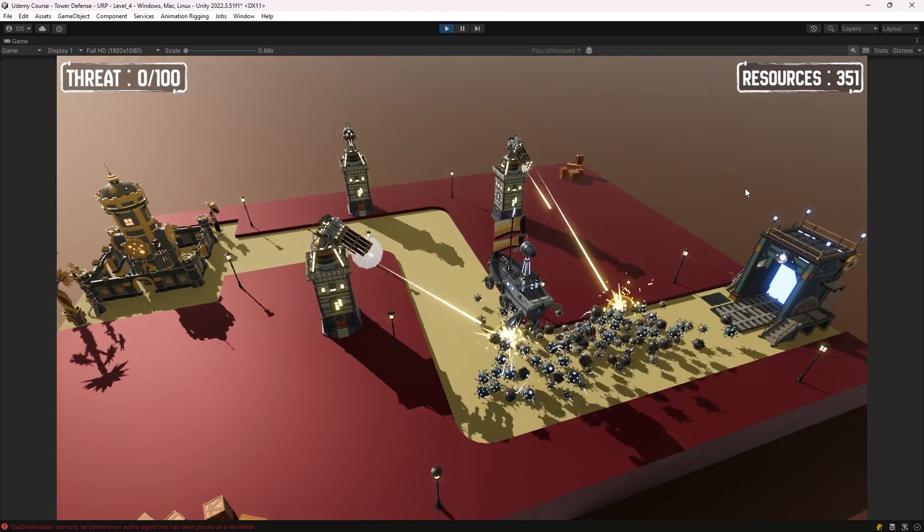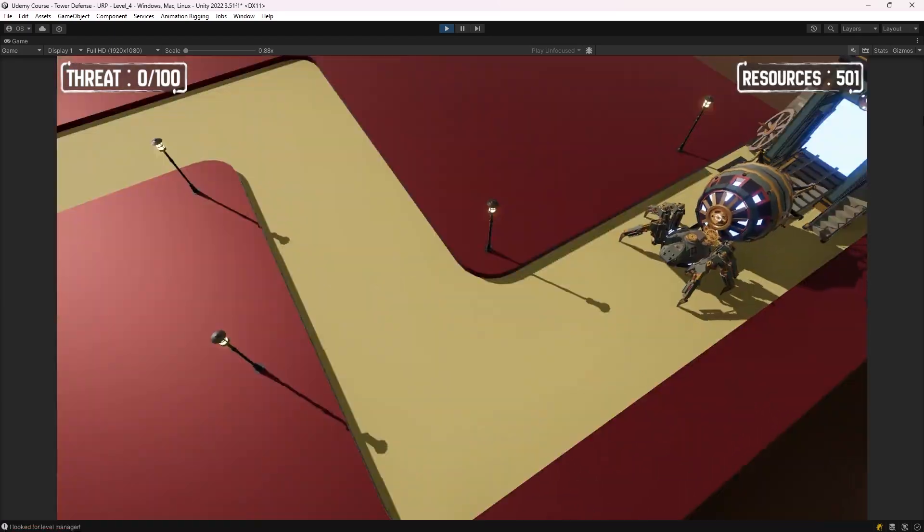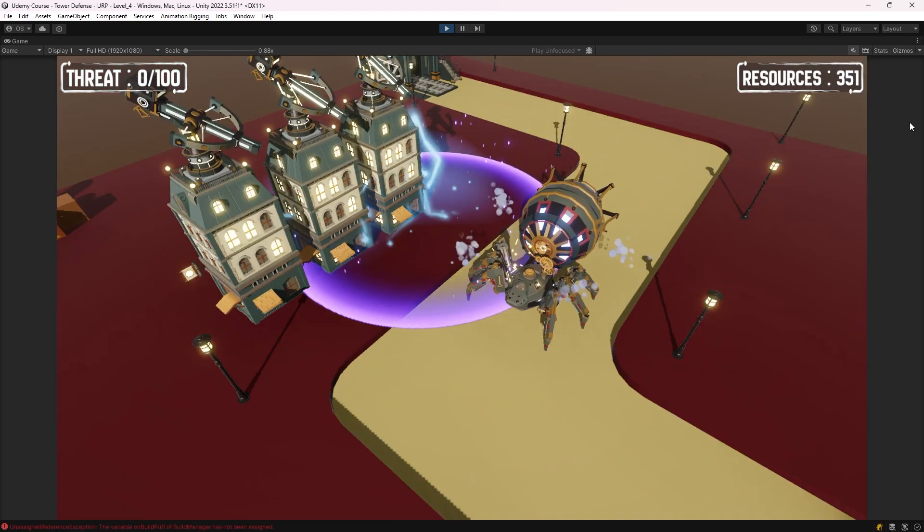A heavy aircraft that swarms the area with units and the most epic one — the Mecha Spider. Not only is it extremely epic, but it can also use EMP to disable towers.